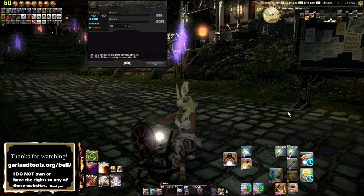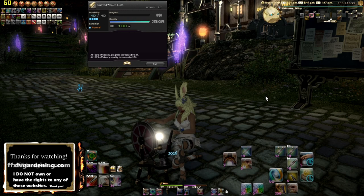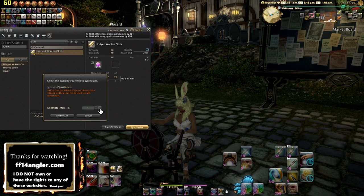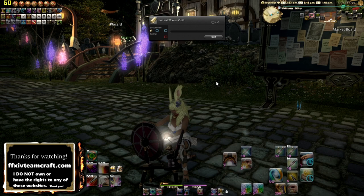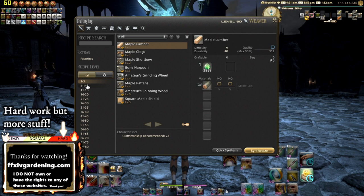Next we'll be talking about crafting, gathering, fishing, the market board, retainer priorities, and how to make gil. For crafting, the main focus is to max out quality using your crafting tools and abilities, and then max out progress to finish the craft. You can also use quick synthesis to craft multiple items in a less hands-on manner.